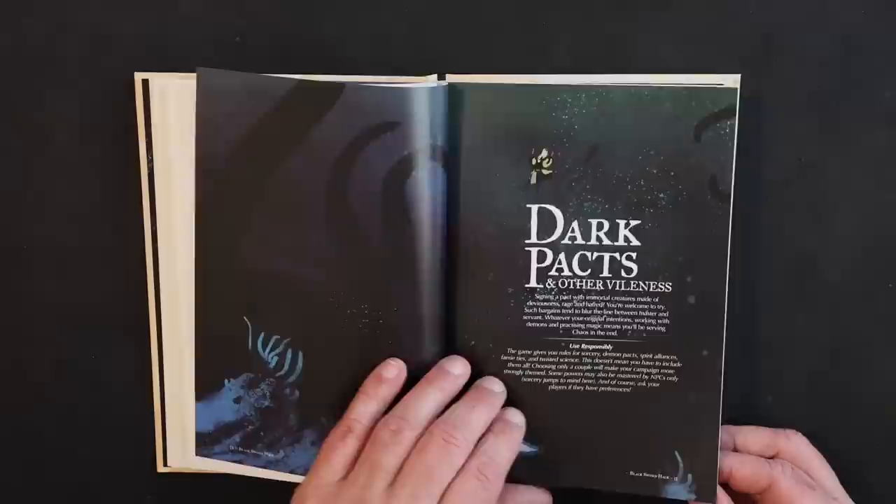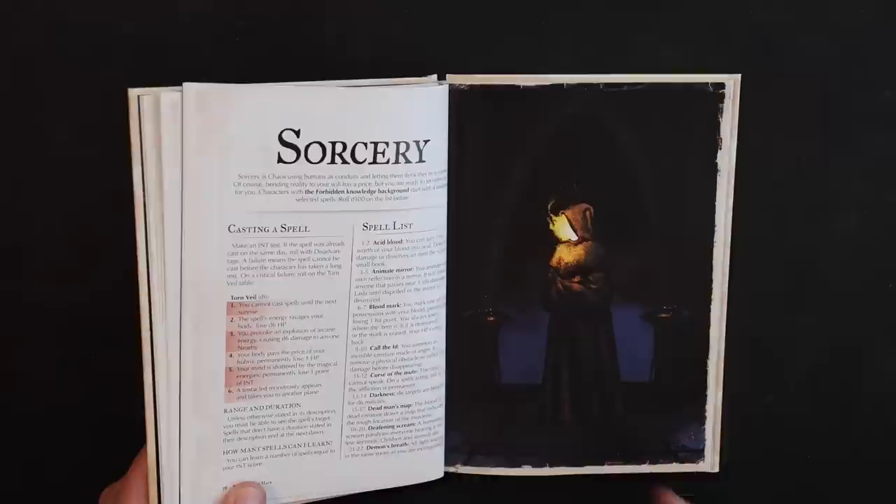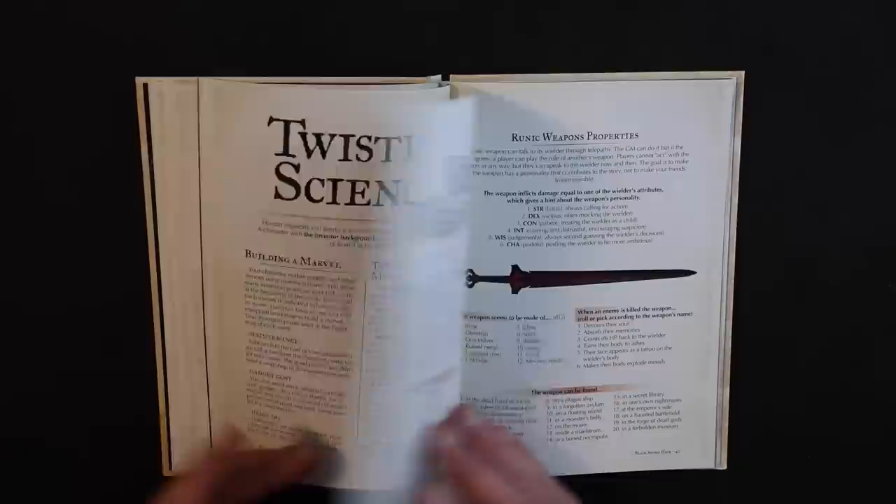You've got dark pacts in case you want to sell your soul to a demon, like Elric. For sorcery, there is a spell list — every warlock begins with four random spells and they are levelless. You roll to cast, and if you fail there is a critical failure chart. You have to go and seek your spells by looking through dungeons and tombs and finding them on scrolls.